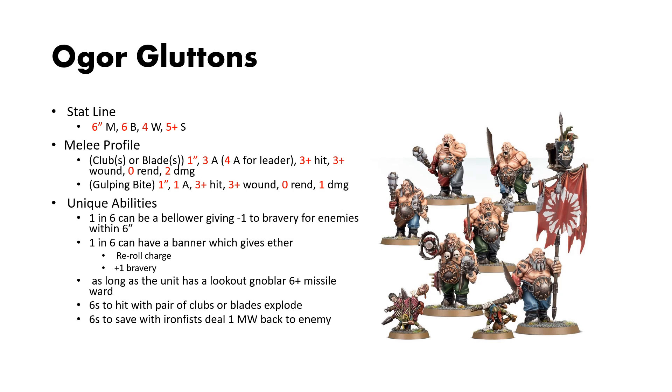If you equip the unit with a pair of clubs, you get 6s to hit explode, or if you equip them with iron fists, you get 6s to save and deal a mortal wound back to the enemy. These equipment choices — a pair of clubs and the iron fists — don't change the melee profile, they just change what special effect you get. So it's really just a matter of do you want to be a bit more offensive or a bit more offensively defensive.